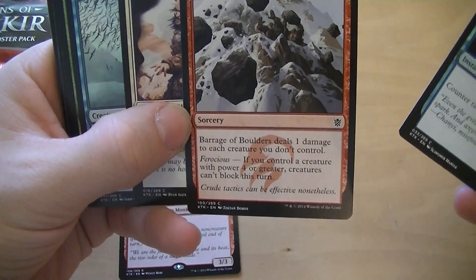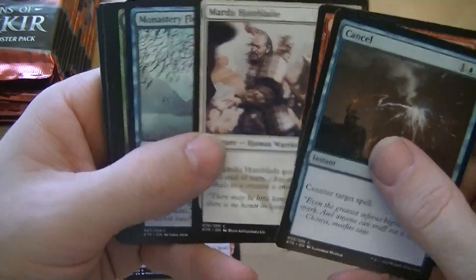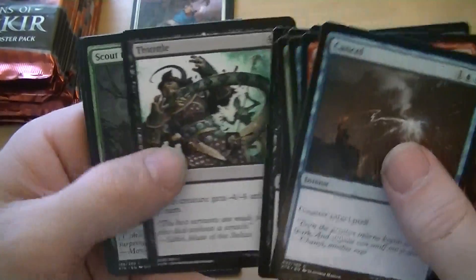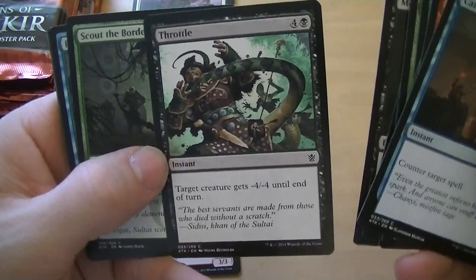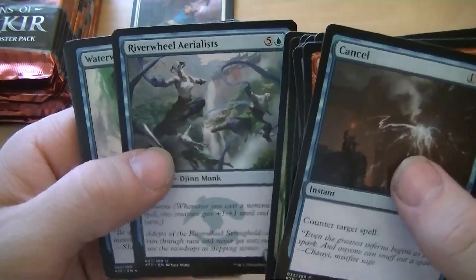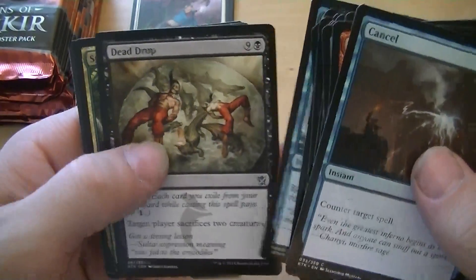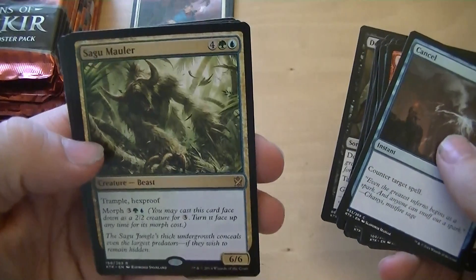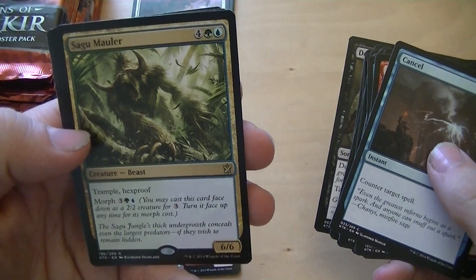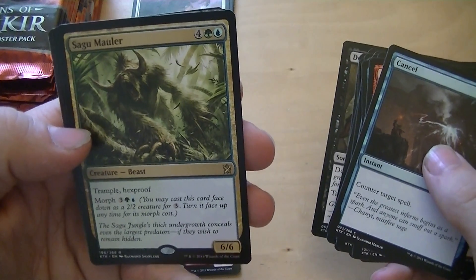Barrage of Boulders. Throttle — creature gets minus, jeez, it's five. River Will Aerialist, Water World, Dead Drop, Segu Mauler — six mana for a 6/6 with trample and hexproof, morph of five.